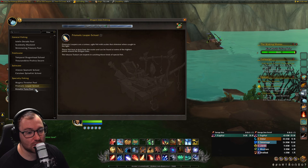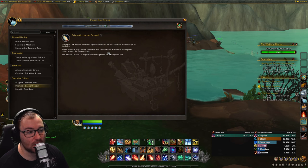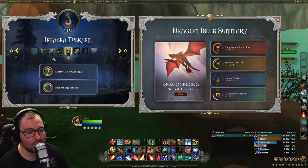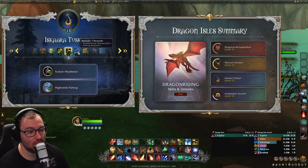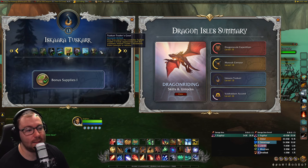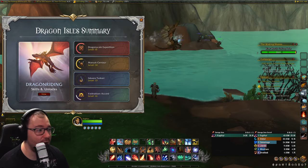Under Specialty Fishing we have Magma Thrasher Pools, Prismatic Leaper Schools, and Rimfin Tuna Pools. These are things the Tuscarr experts catch. For example, this is ice fishing, these are flying fish found at the highest points of the Dragon Isles — up on mountains — and these are for lava fishing. So those are the things you can unlock. Looking at the Tuscarr tab: ice fishing unlocks at level 10, fishing nets at level 5, highlands fishing at level 6, and lava fishing at level 15.